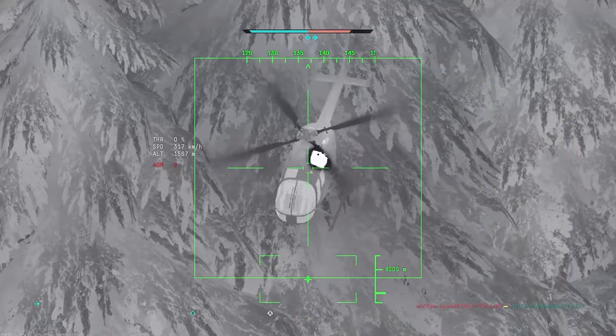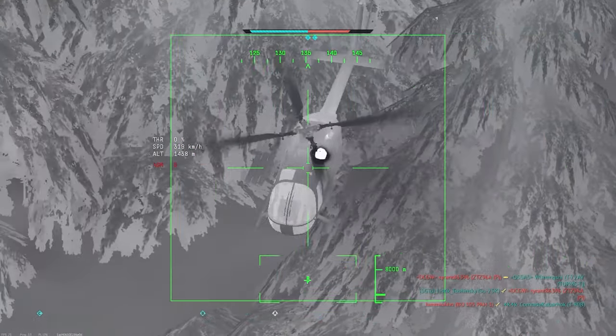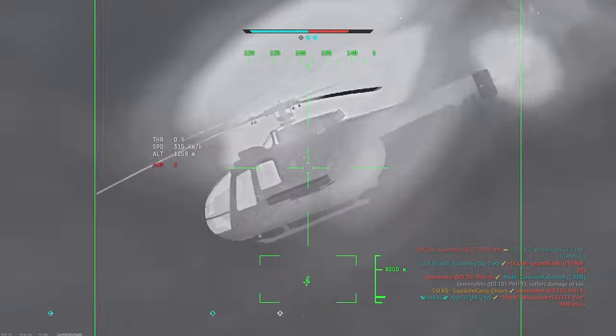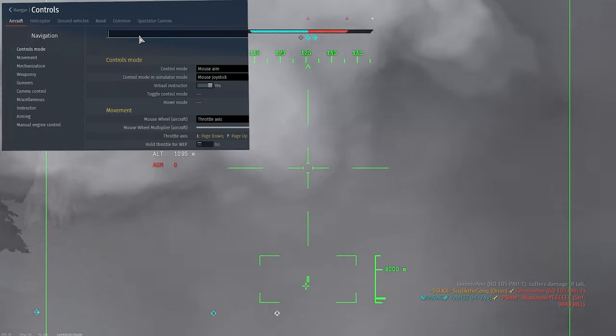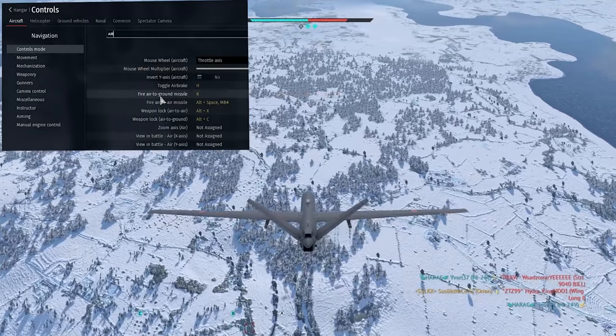If you're in sight stabilization mode and locked onto your enemy, you can switch back to the third-person view. As long as your camera is at a good angle, you can rotate your aircraft and fly freely. The last setting you want is under Air: bind 'Fire Air-to-Ground Missile.'